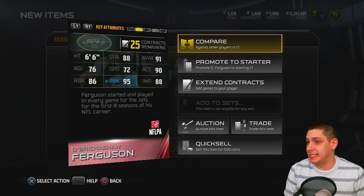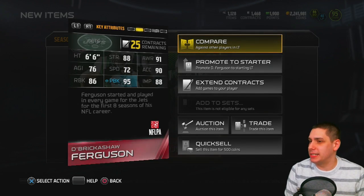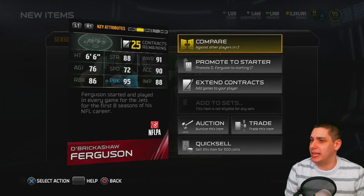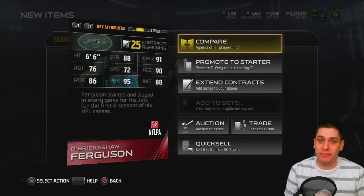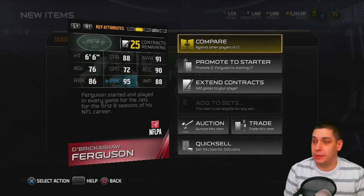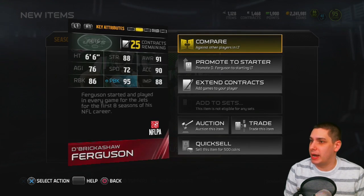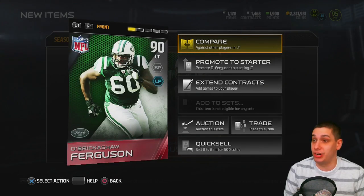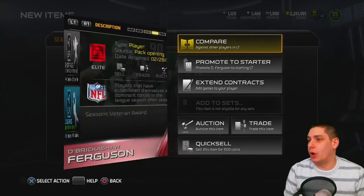His main attributes: 95 pass block, which is really good. His run block is terrible though — 86 is awful. 88 impact block is okay, but 88 strength is not very good. So overall this card isn't great to be completely honest, but hopefully it's going for a decent amount of coins — something more than 25k. I'd be very happy with even 50k or something in that range.